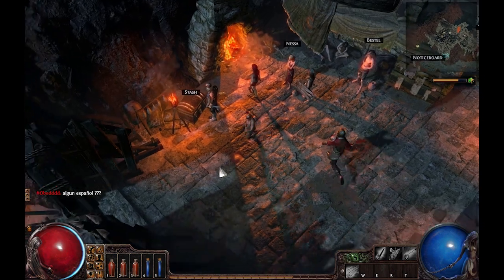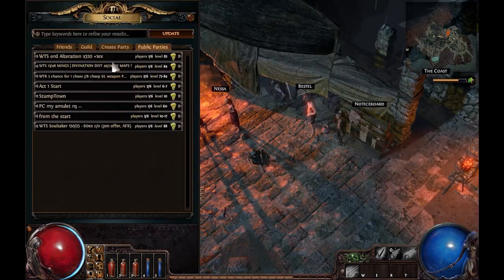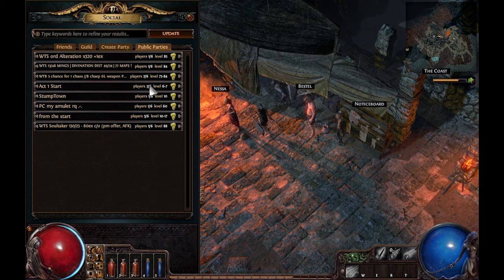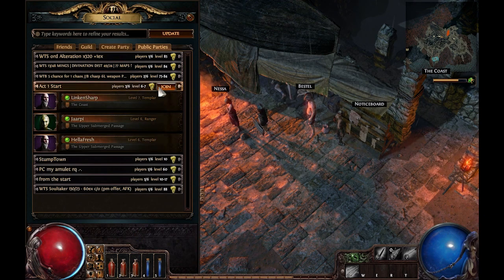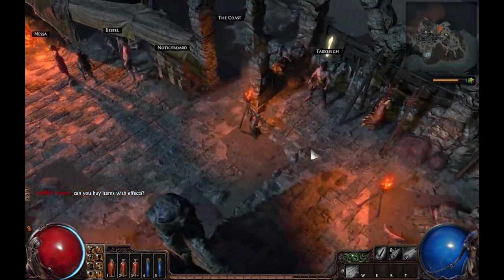This is the city — this is basically where you see other people. There's also a notice board where you can make a quest request if you're having trouble with a level, or you can join other people's groups. These are probably higher-level players. Act 1 start — 3 out of 6 players. Maybe I should do it, maybe not. I'll do it next time.